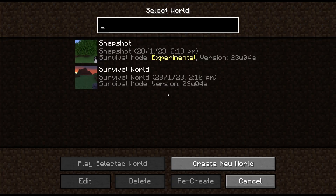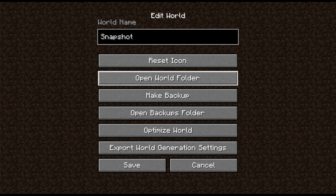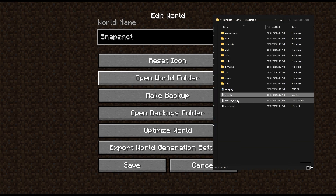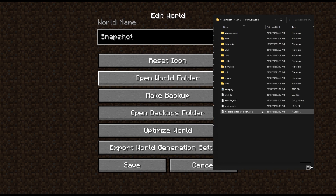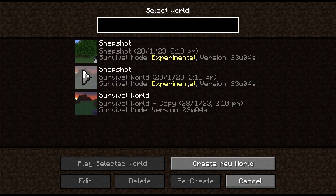I'm saving and quitting out. Next we want to actually open this file — so edit, open world folder. We want to take this level.dat, copy it over and paste it into our survival world, overriding the existing one. Click replace, let it paste. We can close that. Now if we exit the screen, go back in, we can see we have two snapshots — but this one has survival world. More importantly, we can see that the experimental tag is here, meaning that the features are enabled.